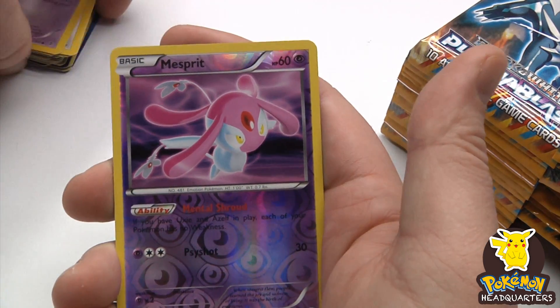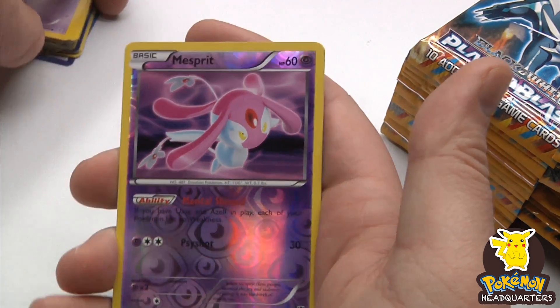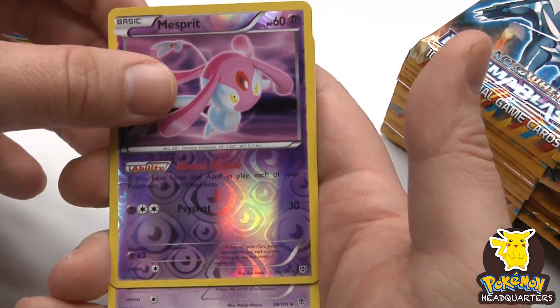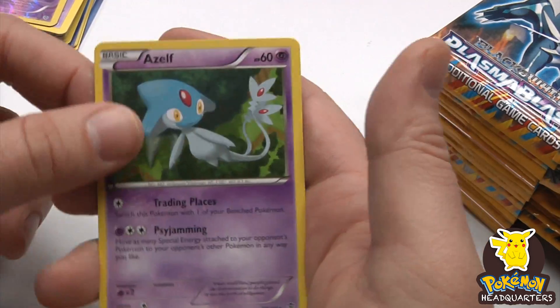Misdreavus with a reverse holo — it's a rare. Another two-rare pack with Azelf.